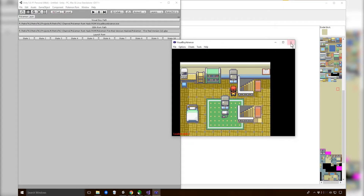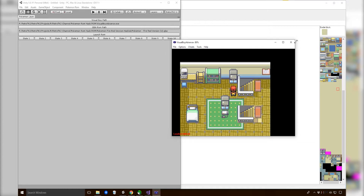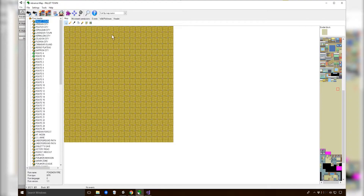Unfortunately Unity has an actual minimum width for its windows, so this is the best we can do. But as you can see I can still get to state 1 there. Today what I want to do is add in our very first map.